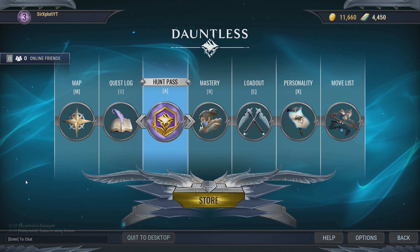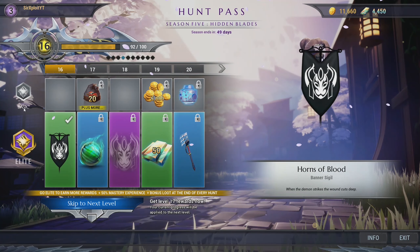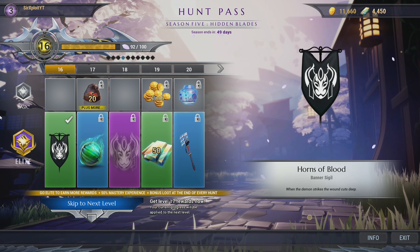Similar to Fortnite, you'll have a hunt pass. This hunt pass has the basic and elite levels — basically, like Fortnite, this would be the battle pass. The elite rank will give you all these different types of rewards.